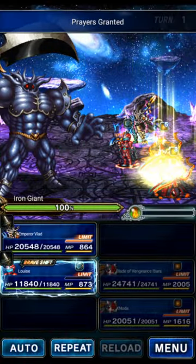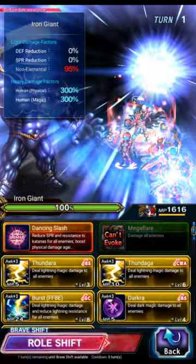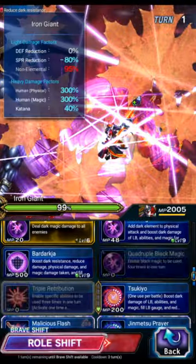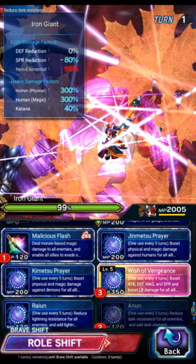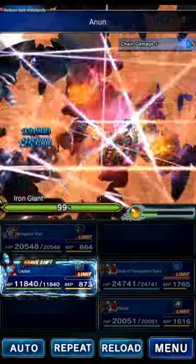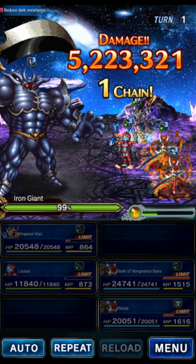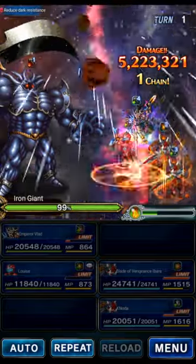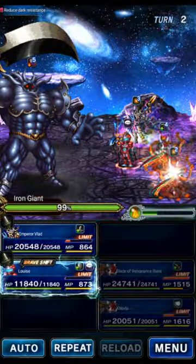To start off, we'll use Vlad's LB, then one of the Ibarras will do their LB for katana imperil. The other will do mirage for the party, dark imperil, then wish of vengeance. We'll use Power to Destroy Nethicite to seal the boss's meteor — this is from a five-star STMR. The boss does some accuracy stuff on turn one; we mirage it, and the meteor is sealed so no damage.